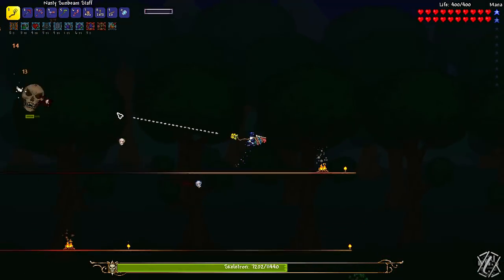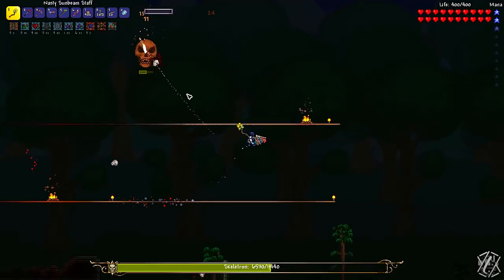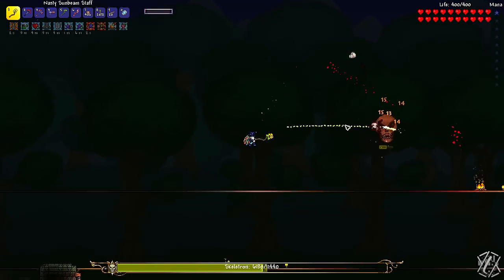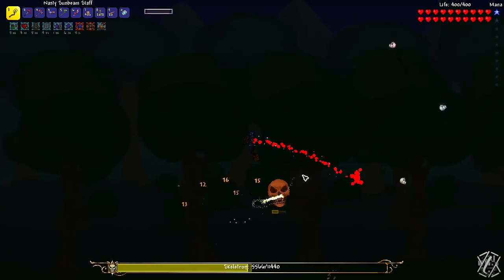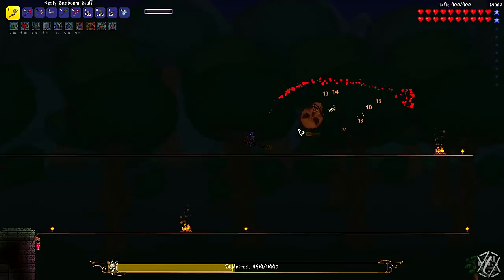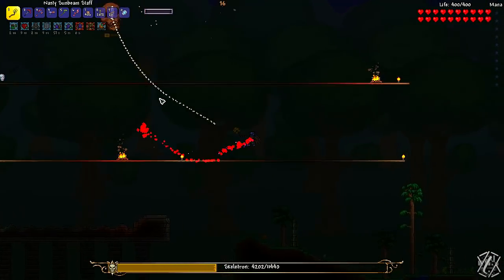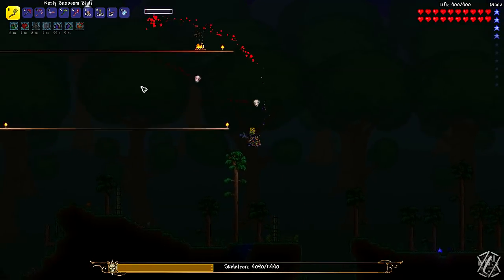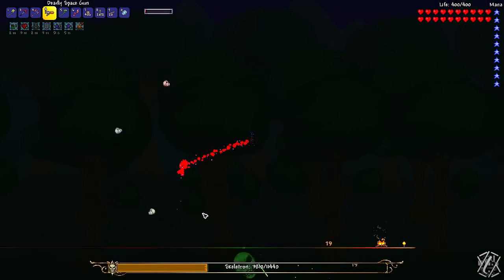Like honestly, this boss is just so disappointing, even in Revengeance — it's one of the easiest bosses in my eyes, because as long as you can make circles around them, even without wings. I know the wings are making it really easy, but even with Frost Spark Boots or just Rocket Boots, it's way easier than EoC. It's way too easy in my opinion. Okay, so it looks like we have no Mana Potions left, which means I'm going to be switching to the space gun now.